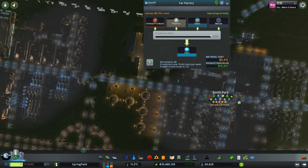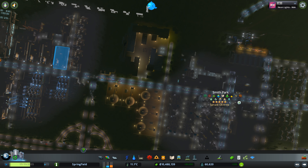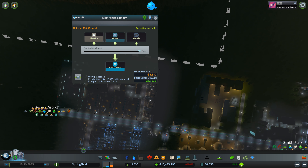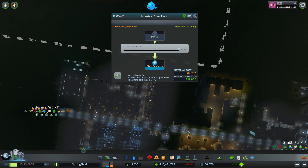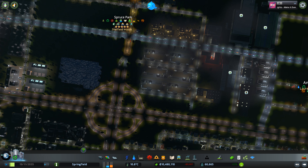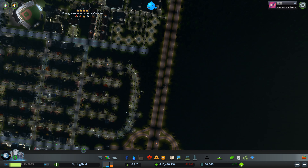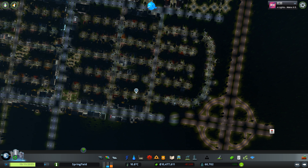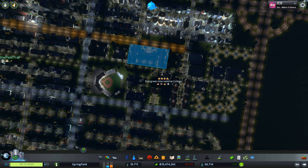All these unique industries along here are getting the resources they need to produce, and it's unique industries that really produce a lot of money. For example, this one: material cost 5,000, production value 15,000. Another: cost 4,000, value 12,000. Another: cost 2,000, value 12,000. It's just like this with all these unique factories.